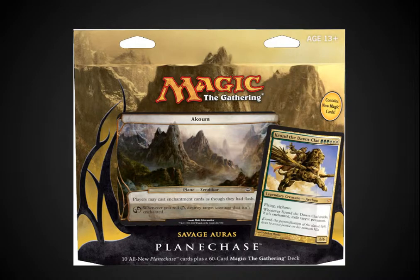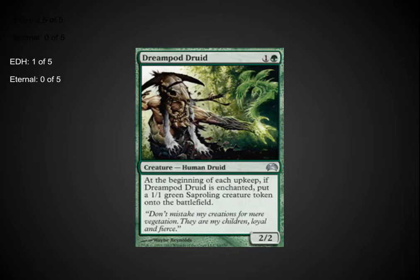Moving on to Savage Auras — this is a well-designed themed deck with not as many playable cards as we're going to see in the last two decks. The Dream Pod Druid is kind of a mini Verdant Force in that you get 1/1 tokens as long as he's enchanted during each player's upkeep. Could be playable in a very limited way in an EDH deck, but not playable in Eternal, even though he's a 2/2 for one — having to put an enchantment on him makes him very fragile.